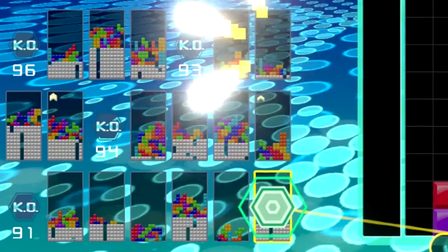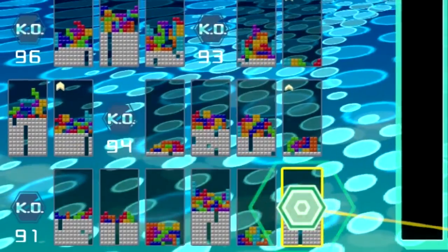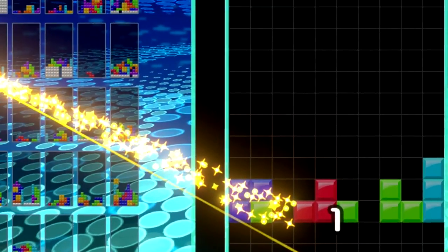Since this is a battle royale, you will need to have a good strategy for taking out the other 98 players and not getting defeated along the way. To do so, you must understand the attack options. When you complete a line, you will send a junk line to another player.